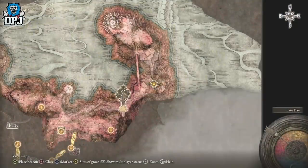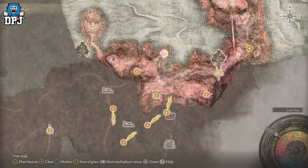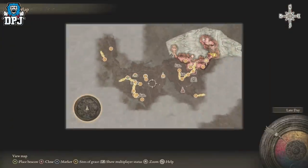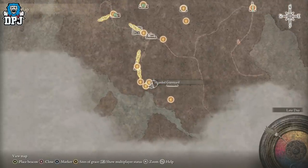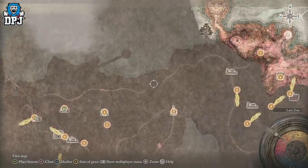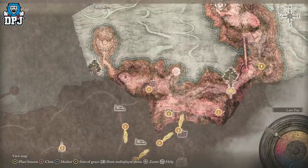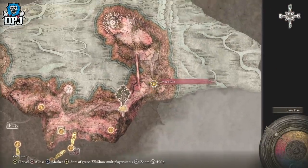To do this it's quite simple — you need to come to where I'm at on the map, Leonard's Rise. You can come up to this path and run all along it. There will be a few dragons along this path but you can just run straight past them, keep coming, and get here.